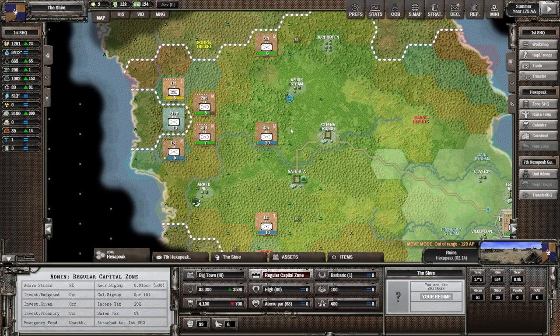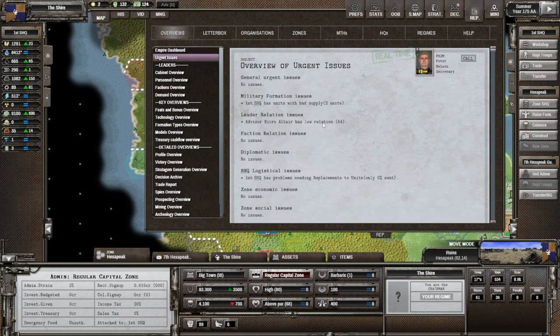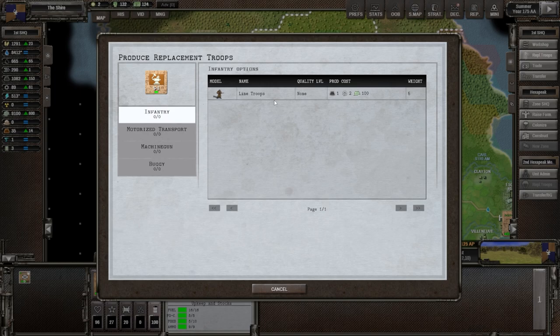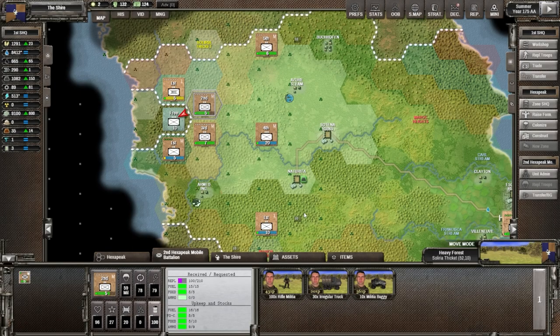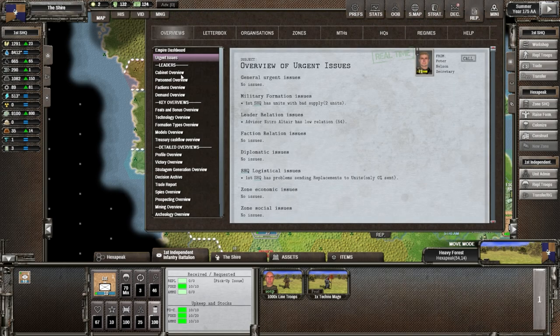For supply purposes it would be nice to get a road. Looking at reports — urgent issues: low relations, not a problem. We couldn't send replacements to units: zero percent. This unit is missing a couple of rifle militia — there are 100 replacements received but they requested 210, because they're militia and not under my direct control for replacements. Let's not worry about them. My unit with the machine gun, as well as this one, we're going to move them up and make sure we use them in battle so they can gain experience.